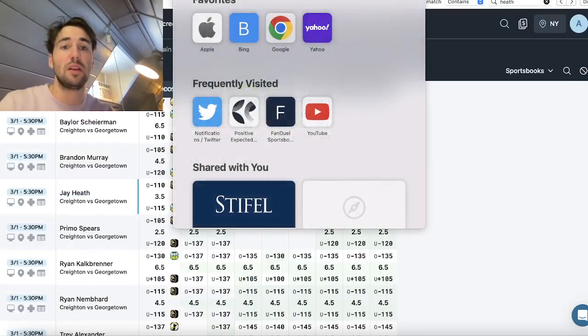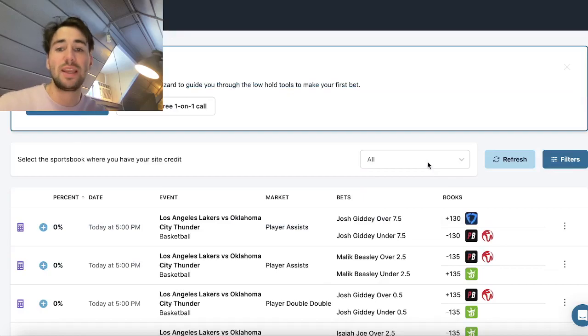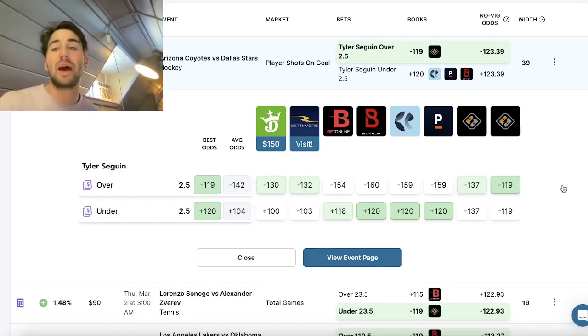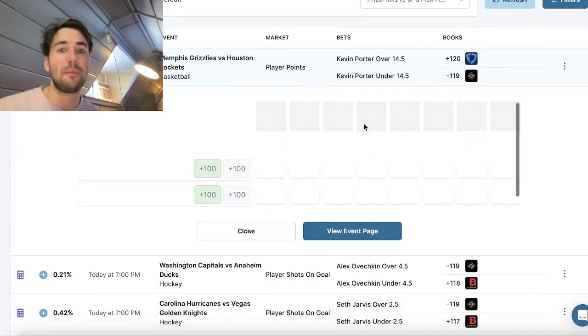Heading to the low holds tool on OddsJam to find two more plays. All the books are juicing around minus 150 on average — Bovada minus 160, Pinnacle minus 159. On PrizePicks in a five-pick flex we're getting minus 119 odds. Since all books are pricing it around minus 130 to minus 160, getting it at minus 119 is great value.